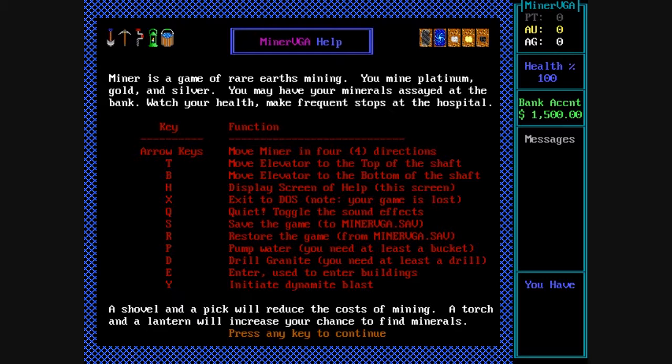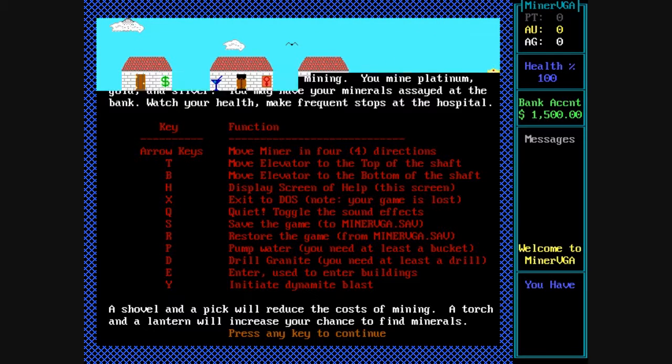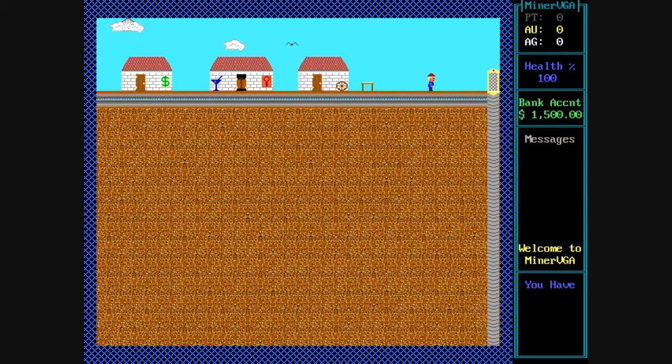Your end goal is to actually marry the head of the brothel, Miss Mimi, and the way you do that is by getting her or buying her a diamond ring, as well as having $20,000. Yeah, she's a gold digger, isn't she?